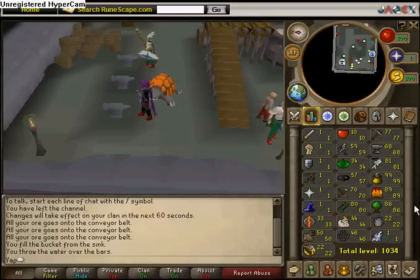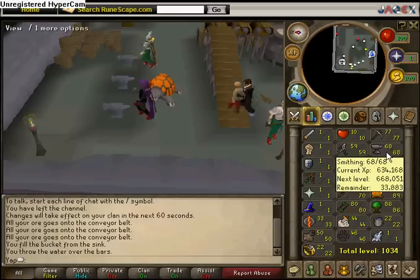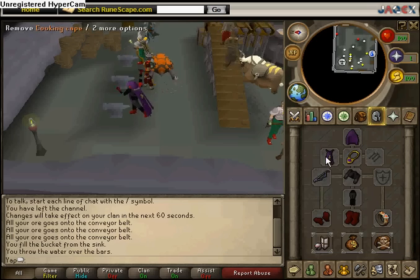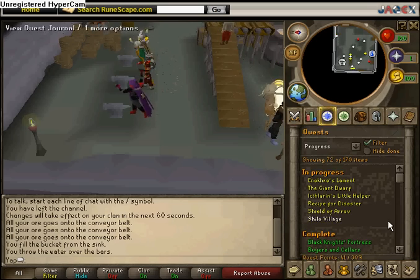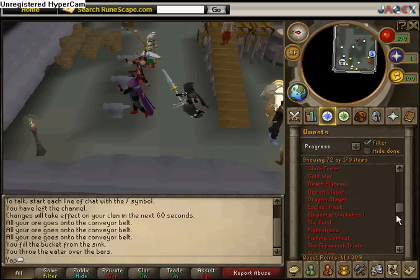My current goal is 70 smithing. I know I said 80 last video, but I decided to get 99 cooking first because I wanted it and it looks beast — you can boost it or whatever. I haven't tried that yet. 41 quest points — I think it's still the same as last time.